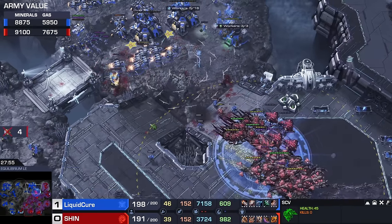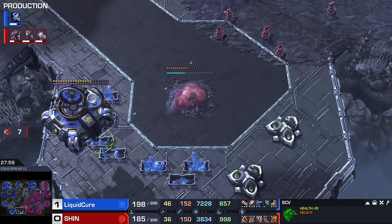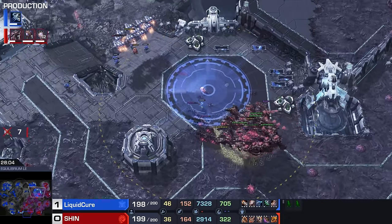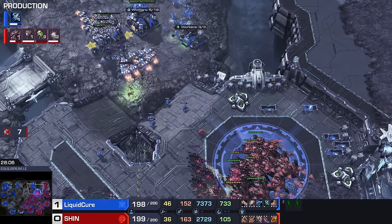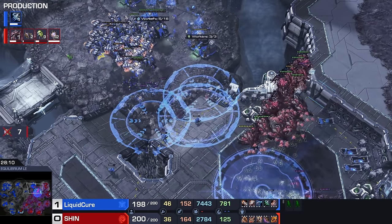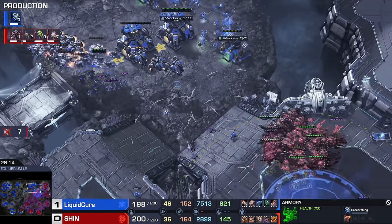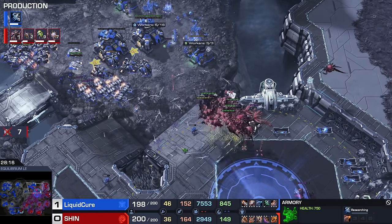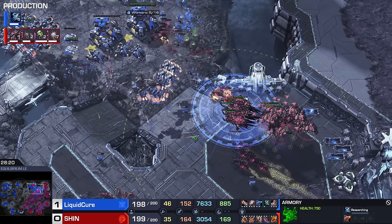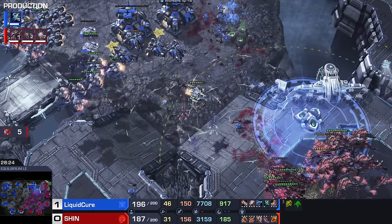Shin is trying to steal the base right now from the Terran, spreading creep to the high ground and getting some Spore Crawlers there as well. We're actually very late on some of these upgrades — surprised we only just now see plus-two air weapons. Viper gets killed. Parasitic Bomb split off — nicely done by Cure.